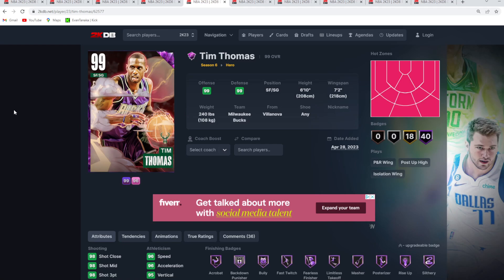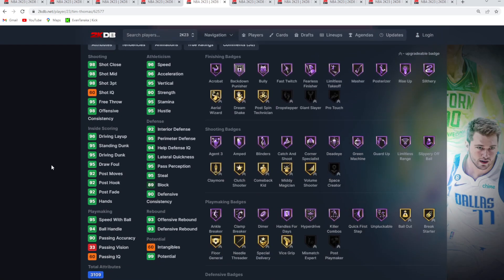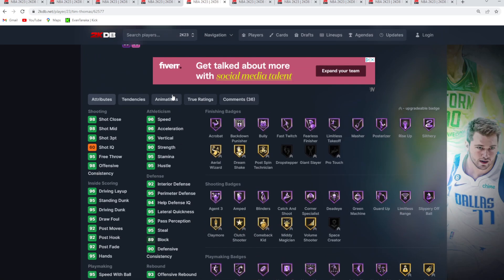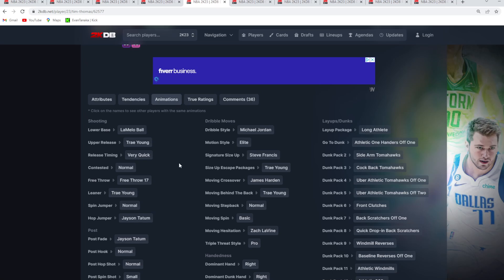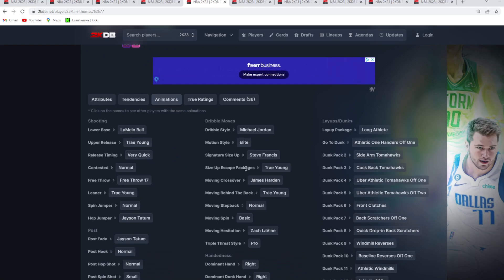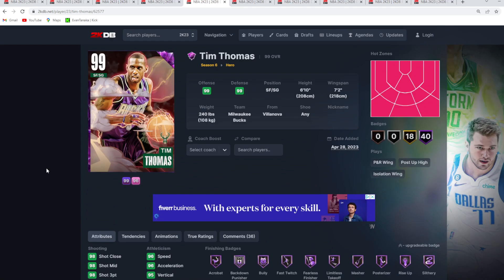At number 5 is the Dark Matter Hero Tim Thomas — an amazing offensive shooting guard at 6'10" with a 7'2" wingspan. I think he's slightly better than Terry Dischinger and TMac. He can also play small forward, which is another factor. I like his jump shot a bit more because it's quicker — the quick jump shot with the Trae fade — and I love his dribble moves, including the Steve Francis size-up and Trae escape. If you prefer the Curry escape you'll probably like Dischinger or TMac more — that's how close these three cards are.